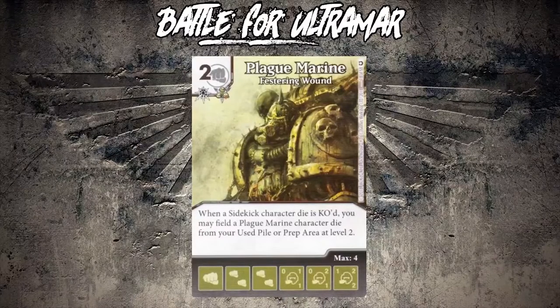The abilities are super fun. This first one says: when a sidekick character die is KO'd, you may field a Plague Marine character die from your used pile or prep area at level two. So if your sidekick gets KO'd, whether by you or by your opponent, you get a 2/1 - your sidekick basically turns from a 1/1 into a 2/1 and you ramp a die. Does it need to be active? I'm not sure, but they've printed something like this before. They generally say Pepper Potts doesn't need to be active for that ability - they didn't put that sort of text on here. So if you do have to have one active before you can use the ability I'd knock it down a peg, but if you don't, it's a little more interesting. I don't think it's super super really good, but it's fun.